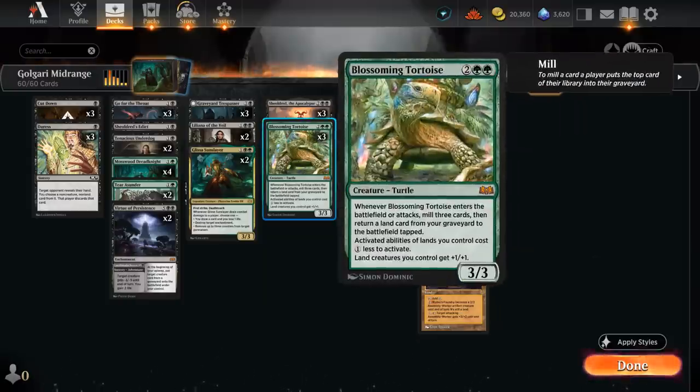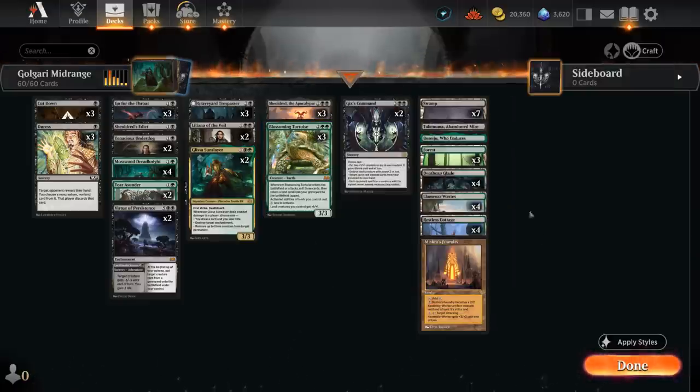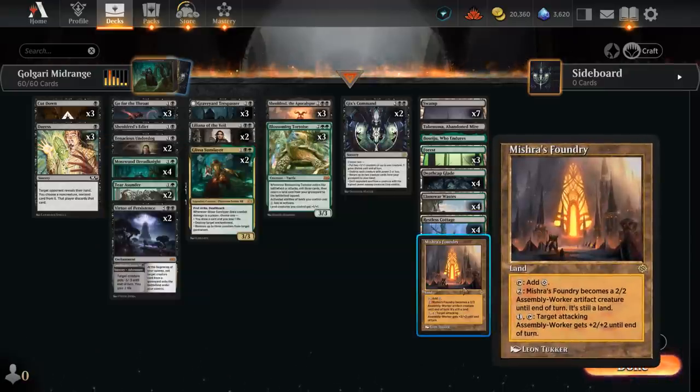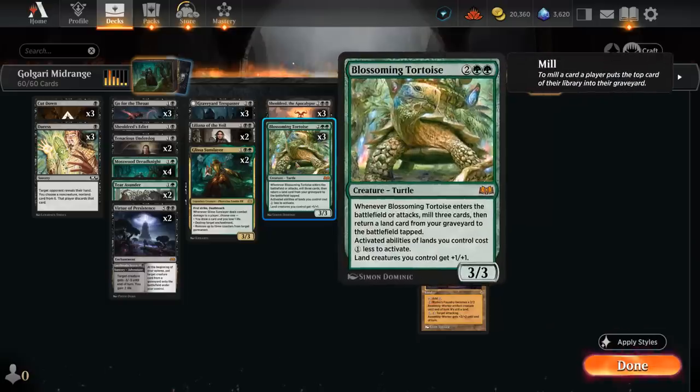I haven't mentioned Blossoming Tortoise, another nice addition from Wilds of Eldraine — a 3/3 that when it enters the battlefield or attacks lets us mill three cards and return a land card from our graveyard to the battlefield tapped. That's awesome if we mill over one of our creature lands like Restless Cottage. We also have one Mishra's Foundry as another creature land, and they will get pumped by Blossoming Tortoise, giving all land creatures we control +1/+1, and they also cost one less to activate.